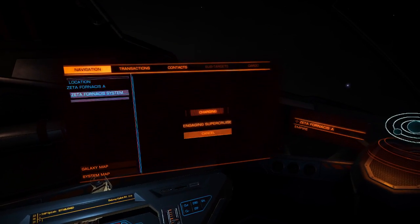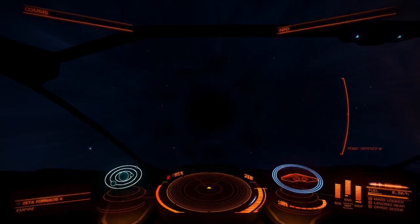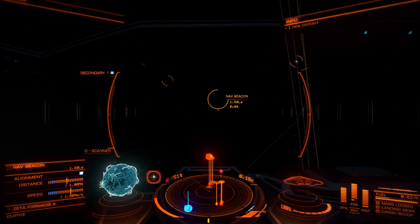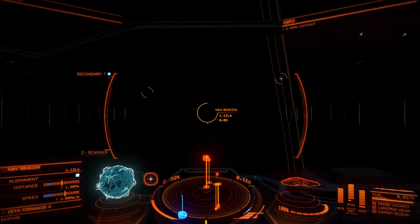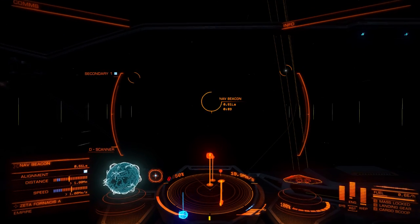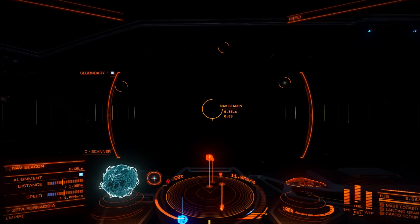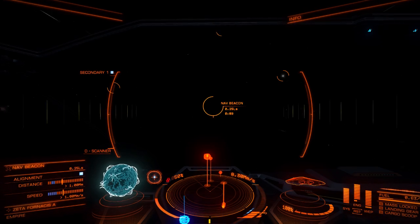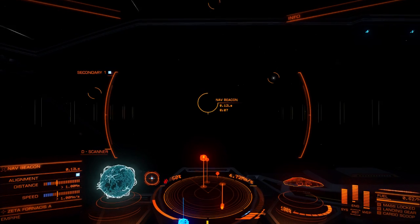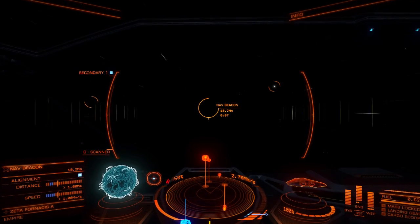Let's get back to that nav beacon. My tactic for bounty hunting essentially is heading to places in space that might have something interesting, or where I've got bounties. On the way I do some surveying if there's a new system, check out the unidentified signal sources, the nav beacon, look for pirates, and every couple of systems I dock to make sure my progress along the route is saved.